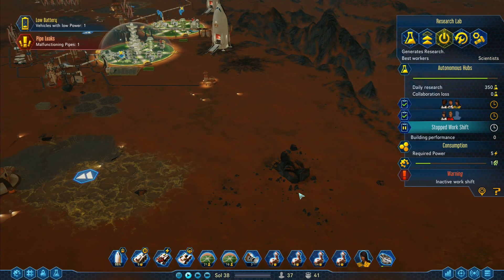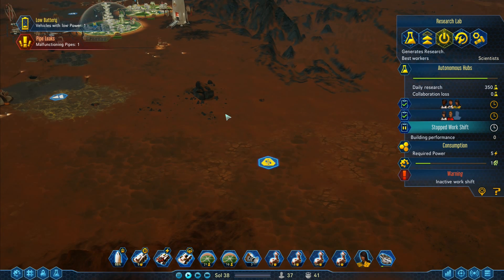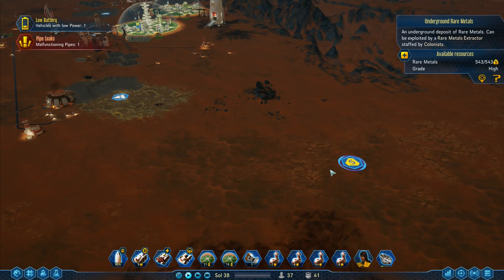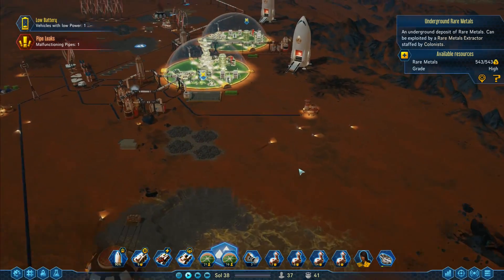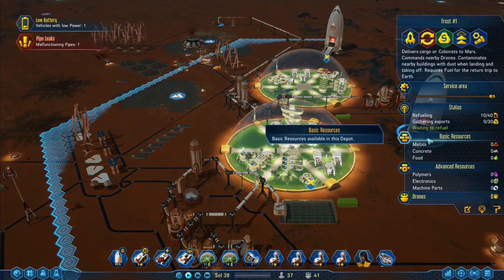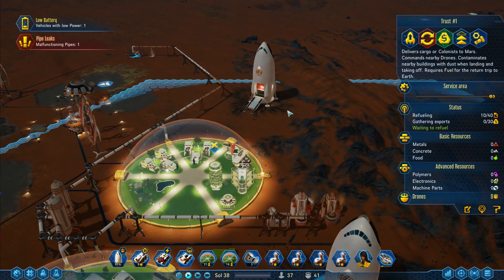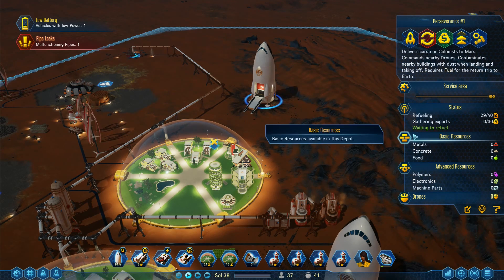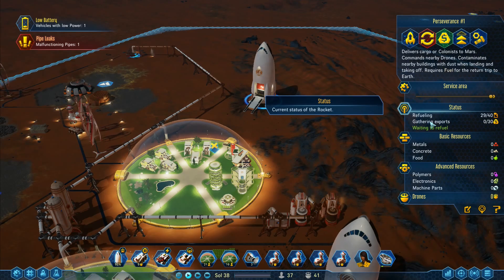We've got an officer there and another scientist, so I need somewhere for an engineer — engineers work in specialist places. I need metals. I'm busy extracting metals from the surface. If I build a dome over here I could just build houses. I don't need to worry about food. I want to be able to harvest these rare metals — and rare metals you don't do anything with except sell them. They get loaded onto the ships and transported back to Earth.